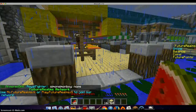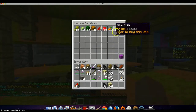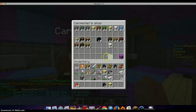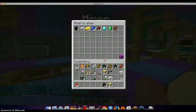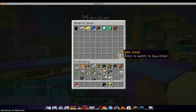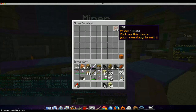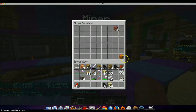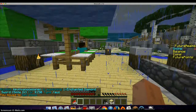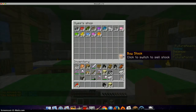Oh yeah, I forgot to show you this. Here is a farmer — he will give you these things for money. This is a carpenter — he will give you, you know, wood, anything you need, for money. A miner will allow me to get this stuff, and you can switch to sell stock and buy stock. Finally we have a dice guy — he will give you various dice, and if you have any, you can sell them.